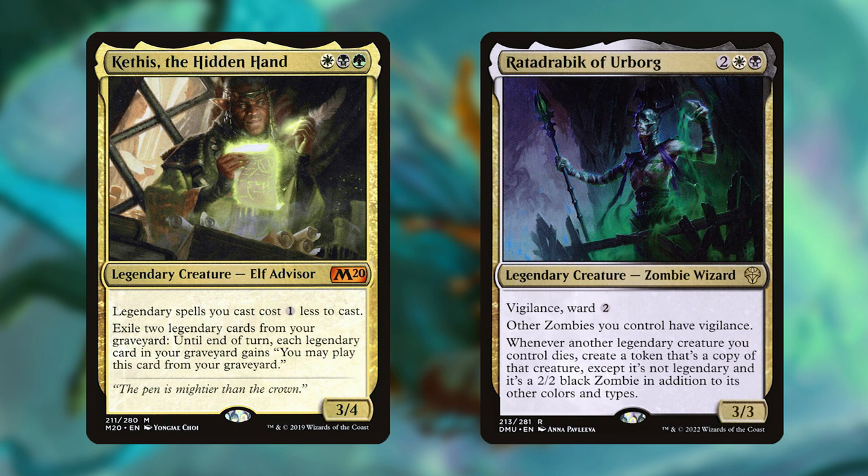Ratadrabik makes token copies of any of our legendary creatures that die, though the copies we make are non-legendary. And when these two cards are used together, your opponents might find it hard to keep any of your creatures off the board for long.